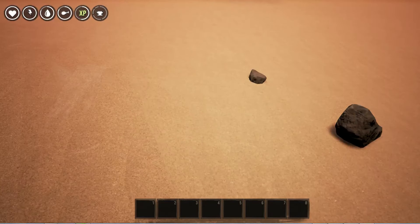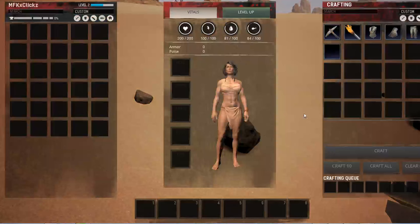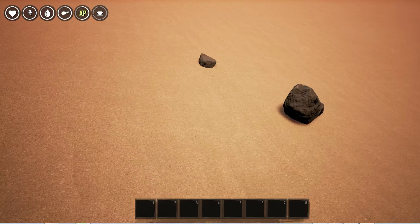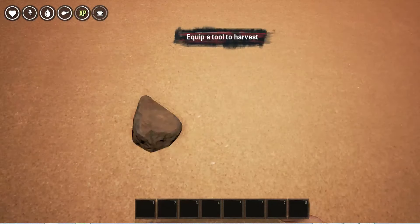First off, to craft the pick you need a total of five stone and five branches. Stone can be found all over the ground here in the desert areas, and as you progress further into the forest areas, just go up to these small rocks, press E, and it'll be added to your inventory. Do this until you have five.